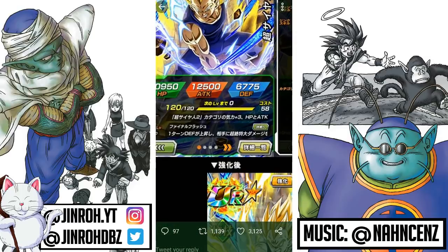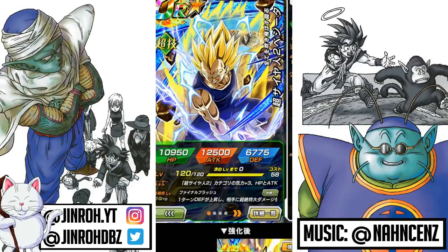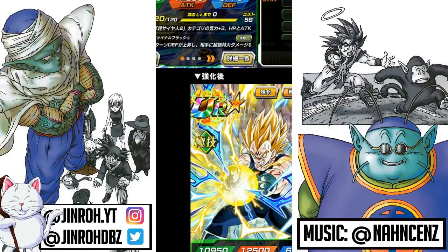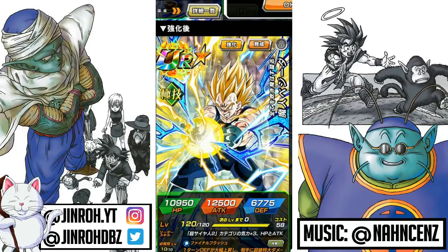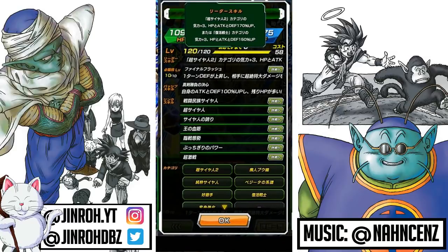Let's go on to the Majin Vegeta unit. What's interesting is it starts off as a Super Saiyan 2 Vegeta unit. It is a Super Tech type, so it's not going to be an Extreme, even though it's going to transform into Majin Vegeta. But after the transformation, it does change into an Extreme Tech type — it changes classes based on the transformation. Super Tech starting off, changes over to Extreme Tech after transformation. The leader skill for Super Saiyan 2 category: Ki plus 3, HP, Attack and Defense increase of 170%. And then Resurrected Warriors category: Ki plus 3, HP, Attack and Defense increase of 150%. So we are getting two new categories introduced — one being Other World Warriors and this one being the Super Saiyan 2 category.